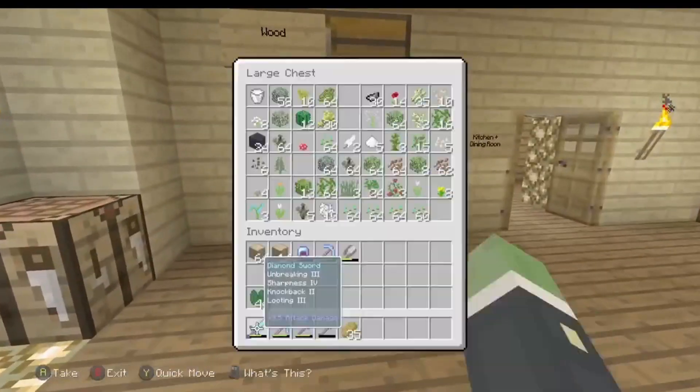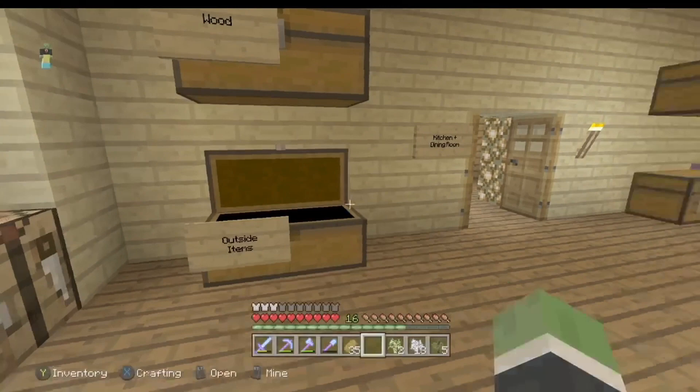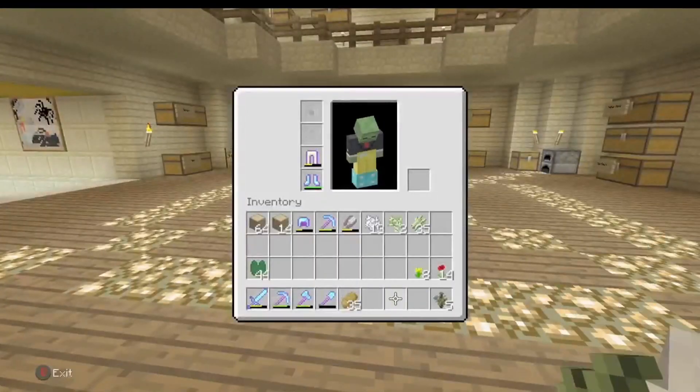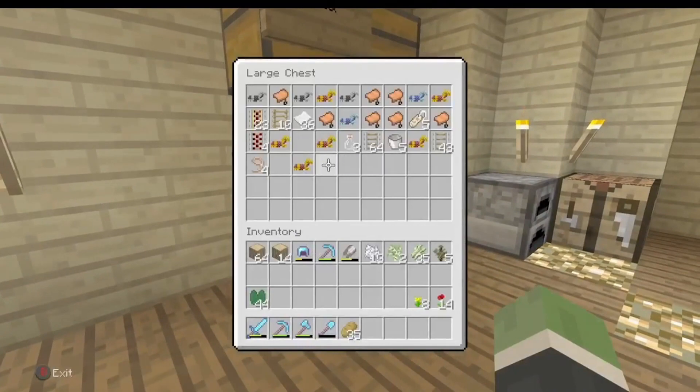First of all I want to grab some saplings, some bone meal. I'm going to grab some spruce saplings as well. And some of that. There we go, that will do for now. So we're just getting some wild stuff. There should be some buckets in here — yes, perfect.